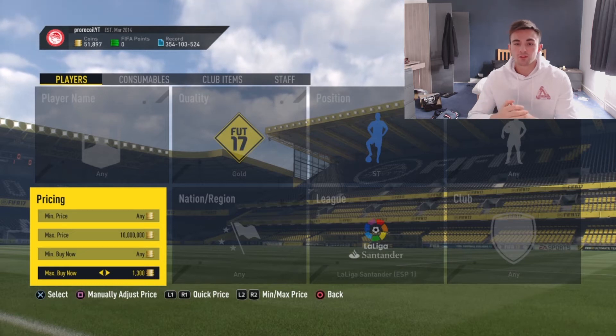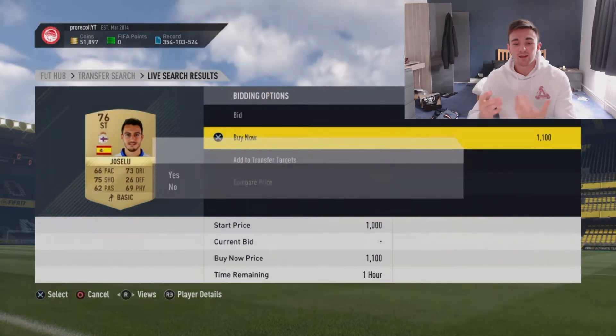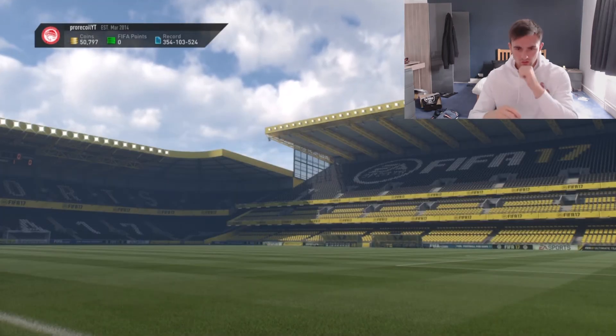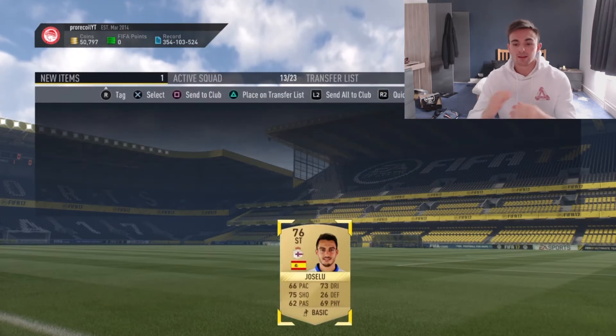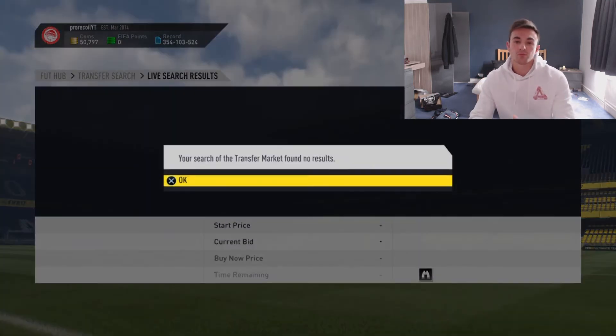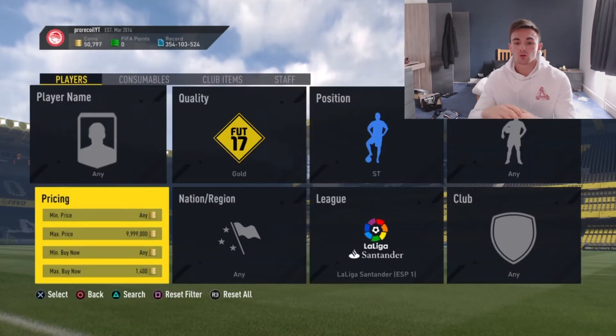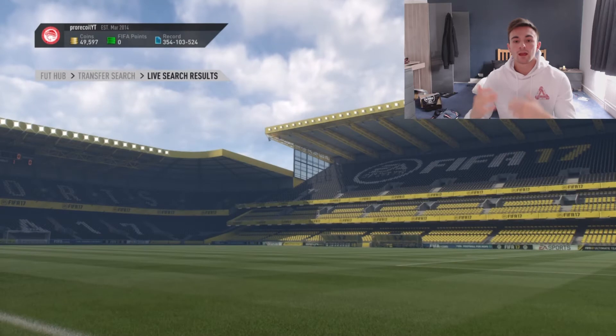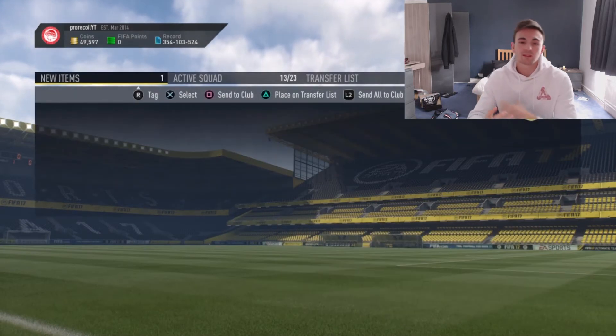So as you can see guys, it's a very simple filter. The position: striker. The quality: gold. The league: Liga Santander. And then you will set the max buy now to around 1,300 coins. Now when I did it, that was the max buy now. What you want to do is check it before — so say the players are going for 1,600 at minimum, you want to set it to 1,400. If they're going for 1,400, you want to set it to 1,200.